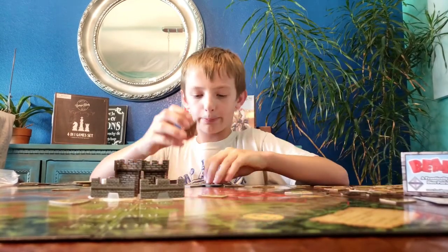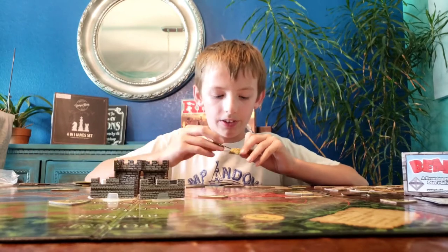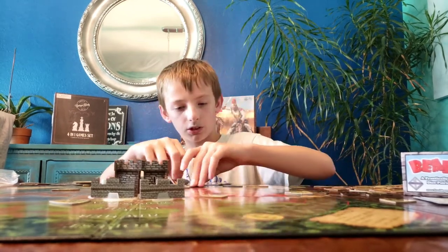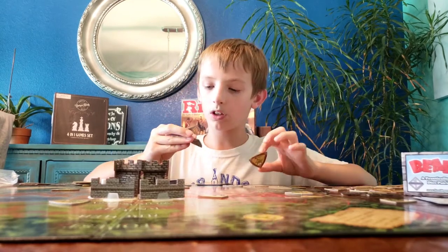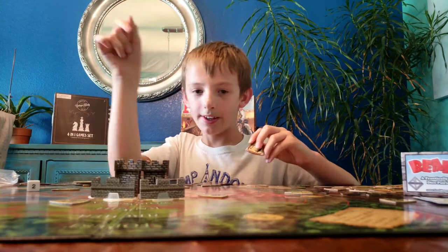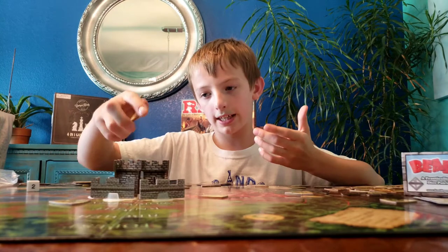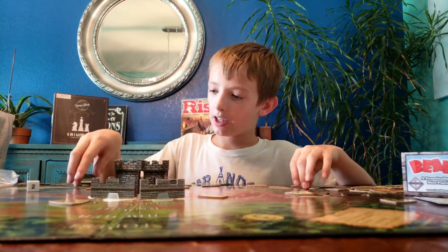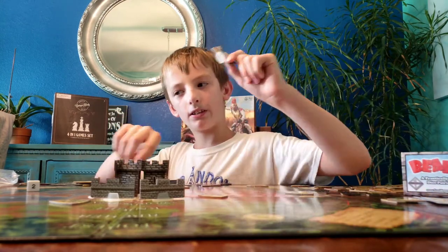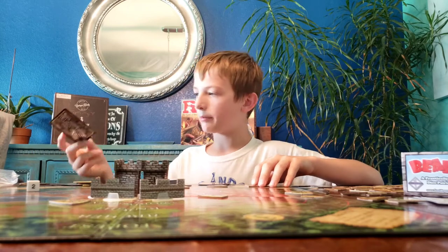Now we're going to go over the special tokens. We've got the orc warlord, goblin king, troll mage, healer, plague knights, giant boulders, draw monster tokens, monsters move clockwise, and all players discard a card. Let's start with a giant boulder - same thing as monsters, you roll to see where it goes and get a six. You place it at six, and it just goes knocking into the wall and destroys it, or the castle if you don't have a wall. But there's an advantage - if you have a monster on six, you can take him out. Then all players discard a card - basically everyone discards one card.